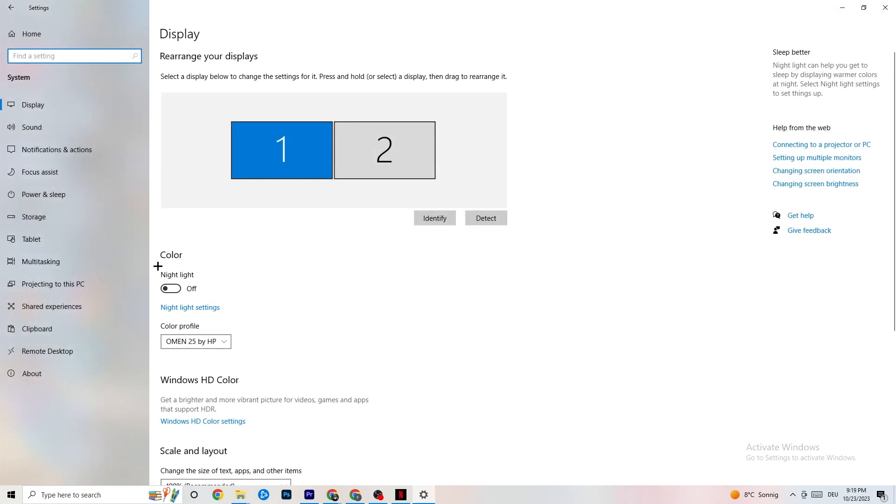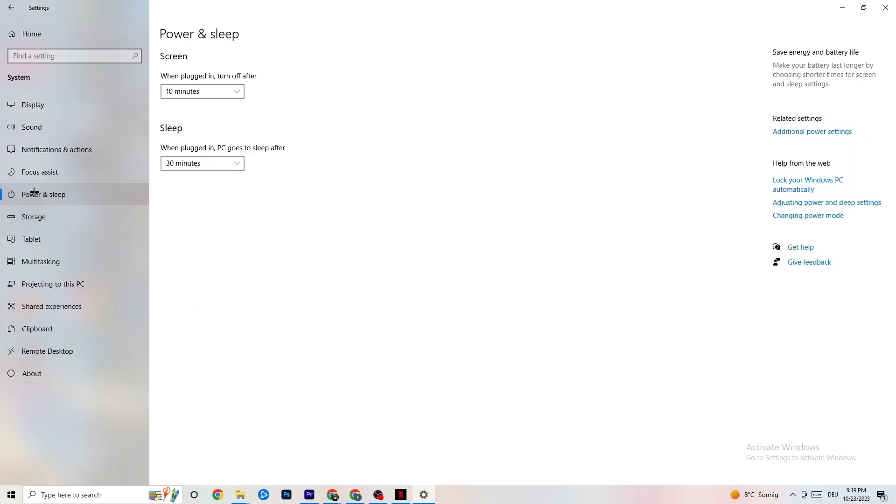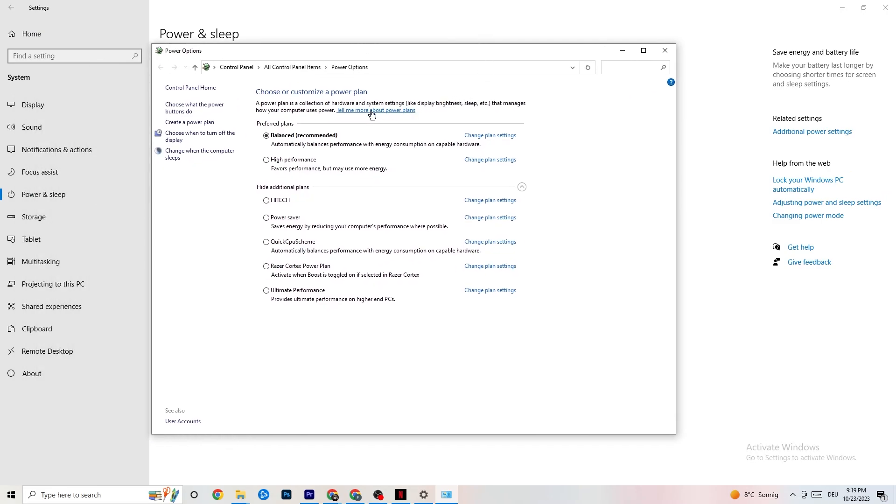Go back, then click Power and Sleep — the fifth option. Click on Additional Power Settings on the right side. You'll see additional plans like High Performance, Power Saver, Quick CPU, etc. The most used are High Performance and Recommended. I can't tell you which is the best — you need to check it for yourself. Click into High Performance or Balanced and check which one works better with your PC.